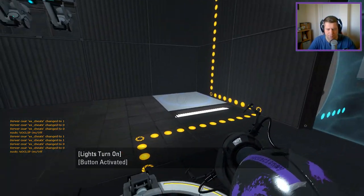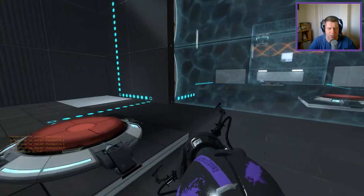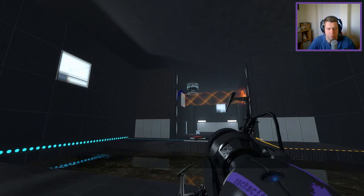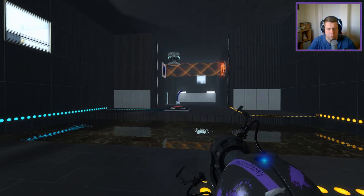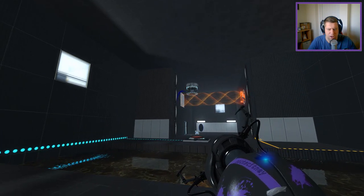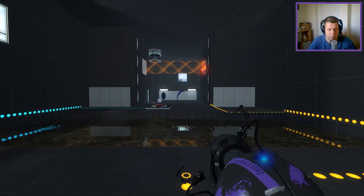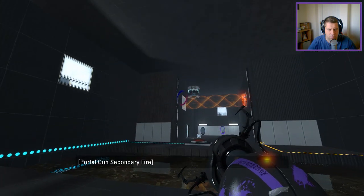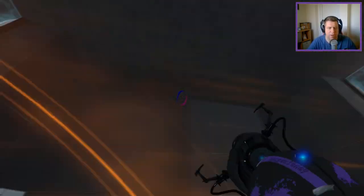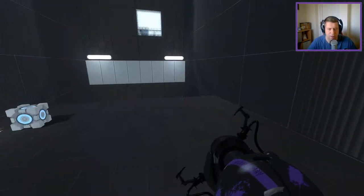Funnel — check. Forward funnel — doesn't look like there's a way to reverse it. Check, check, and check. We can drag it towards us. We can also just come across here, which is fine. I think that's probably what we're going to want to do, because dragging the cube into the funnel isn't really going to do anything for us at the minute.